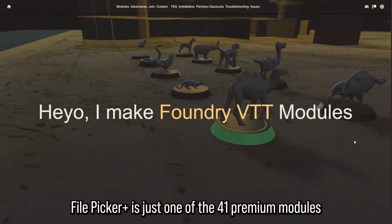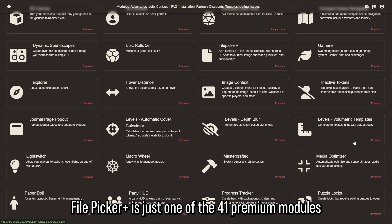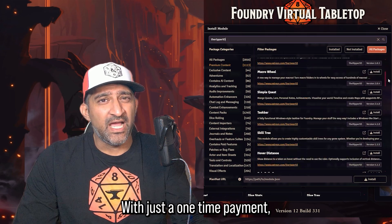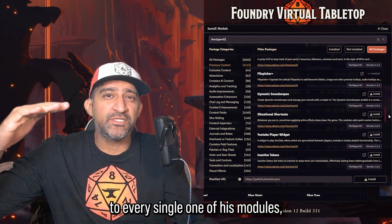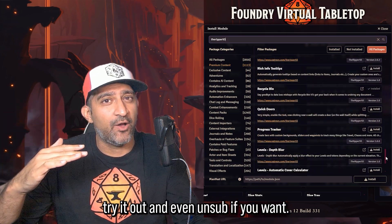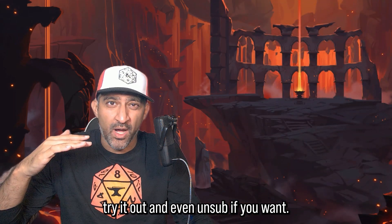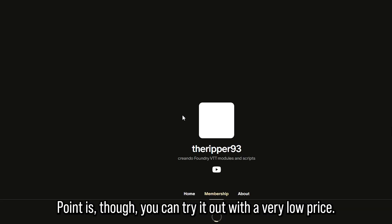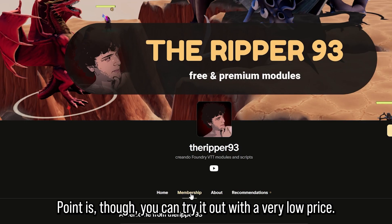File Picker Plus is just one of the 41 premium modules that Ripper93 has on its premium Patreon page. With just a one-time payment, you can get access to every single one of its modules. Try it out, and even unsub if you want — though if you unsub you won't get access to updates, and version 13 is right around the corner. The point is you can try it out at a very low price.